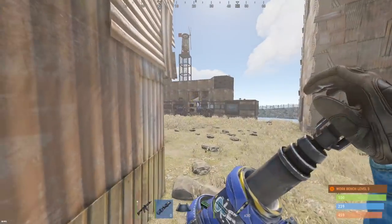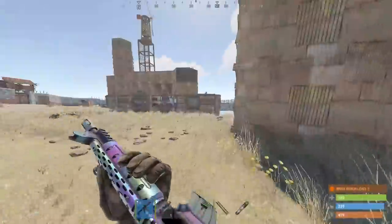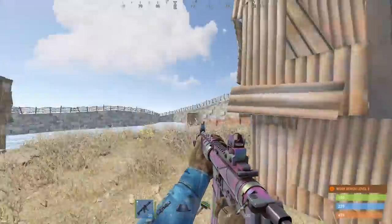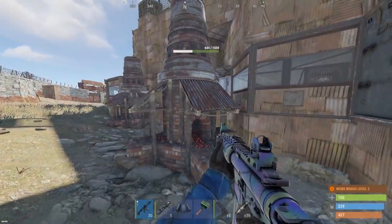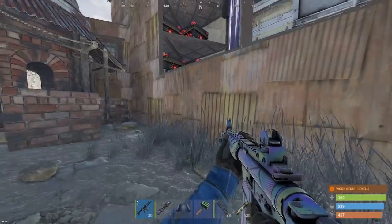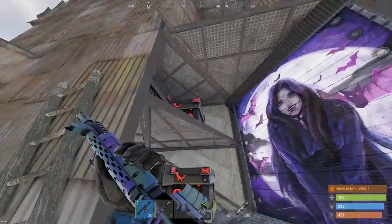Holy crap, there's four walls down and there's boxes right there. Garage door path - hoping we can scoot past this turret. Okay we're good - lockers and he's got gear sets in there. Let's check these boxes.